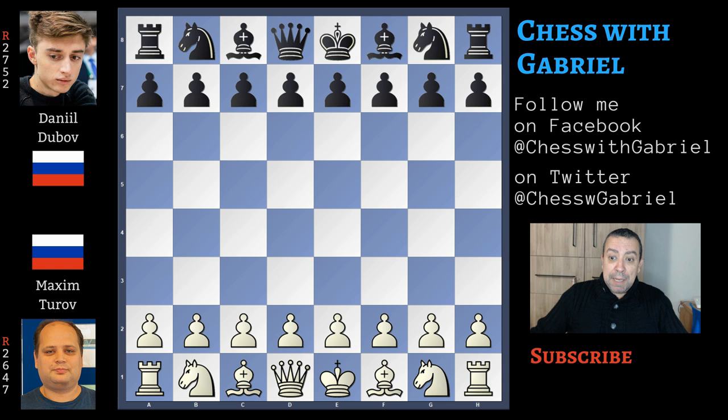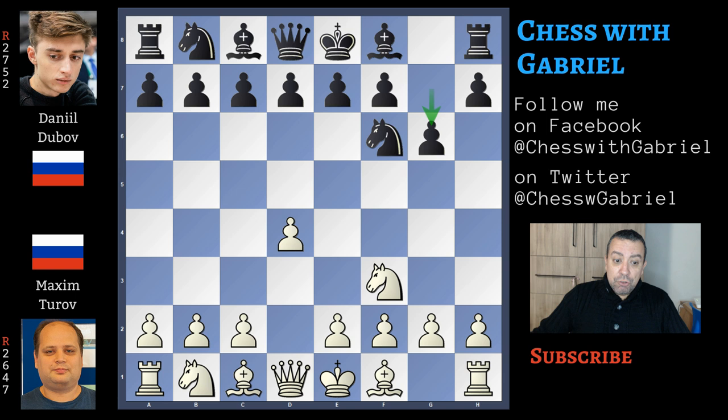Turov is an expert Russian Grandmaster, 40 years old with a Rapid Rating of 2647. Let's get started! Turov with the white pieces opens with d4, Dubov answers with knight to f6, here comes knight to f3 and g6, g3 and now d5.